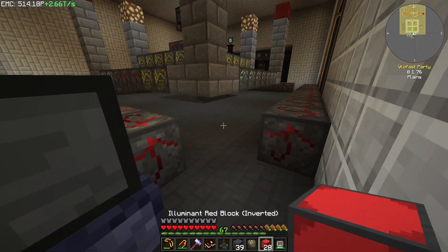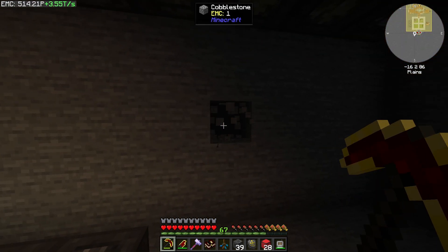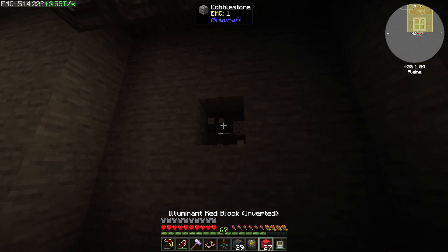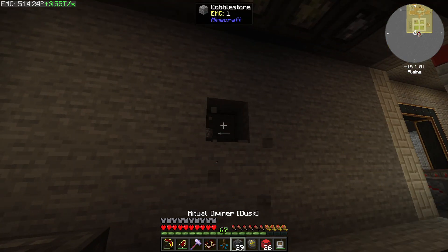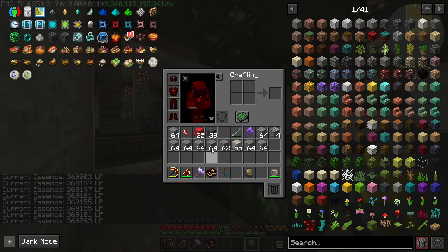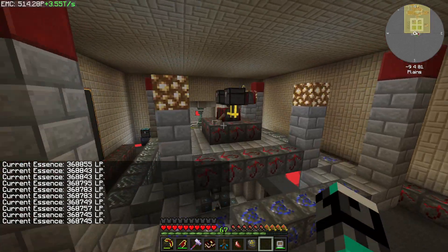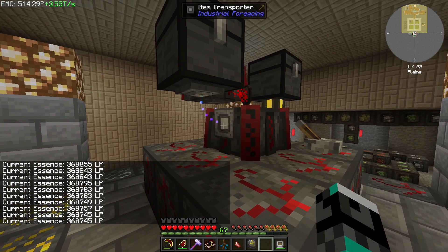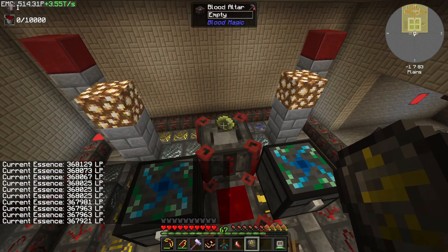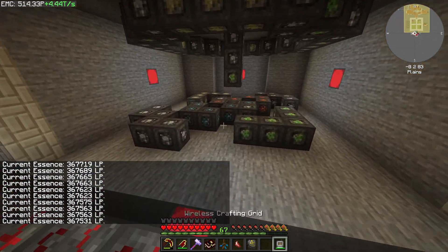Let's go grab the activation crystal and some lamps, because this area is dark. How do people not light up their builds? Now we can activate it - we should have enough blood. We do have enough. Are we going up or down? We're going down. Why? Because the tier 4 altar is not good enough yet. We need to get tier 5 fast - we're actually losing LP. We've got to do this while we have stuff.